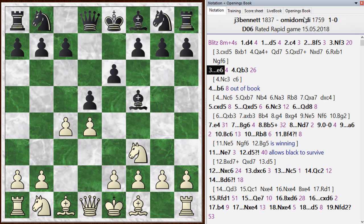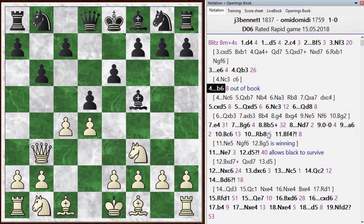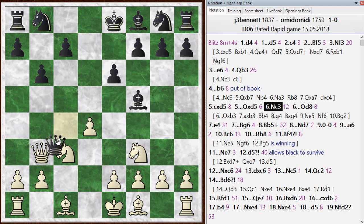I went queen b3, and he didn't play this knight c6 idea — he played b6. After that, we're just out of the book. I went ahead and took, and he took with the queen. I got in knight c3 with a tempo on the queen. Right here he probably should take; the chess engine gives this as his best, although it still finds an edge for white. It seems like black gets his pieces out a little better than in the game.